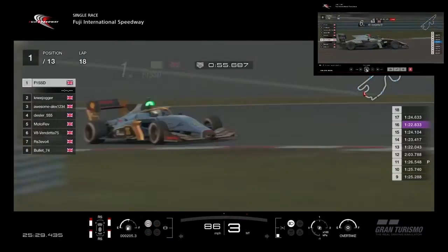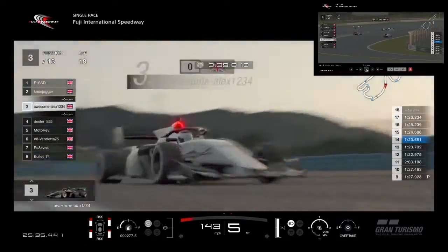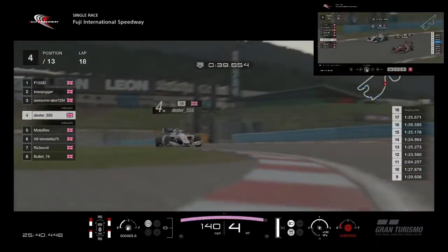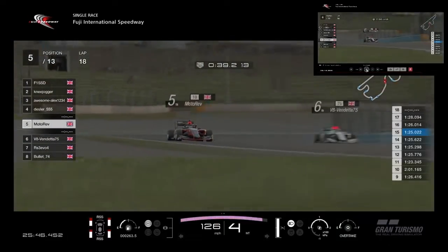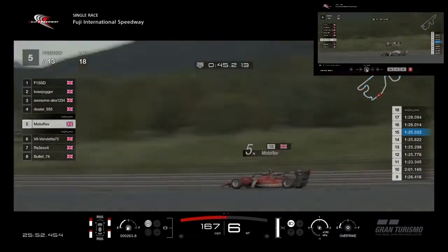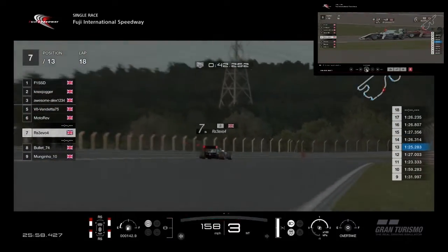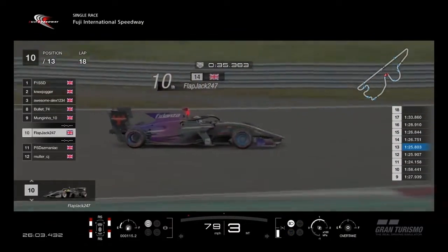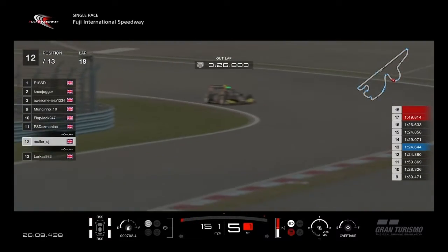Mulder has gone in the pits for a second time — he had his strategy wrong and thought it was a 40-minute race. Desla there in 4th. Motorev is in front of V8 here — a bit of a tap from V8. Motorev regained the position nicely and fairly. RS3 is pretty much on his own in 7th. Bullock in 8th, Mungino in 9th, Flapjack who is running low, and Daz. Muller after his second pit stop is in 12th.